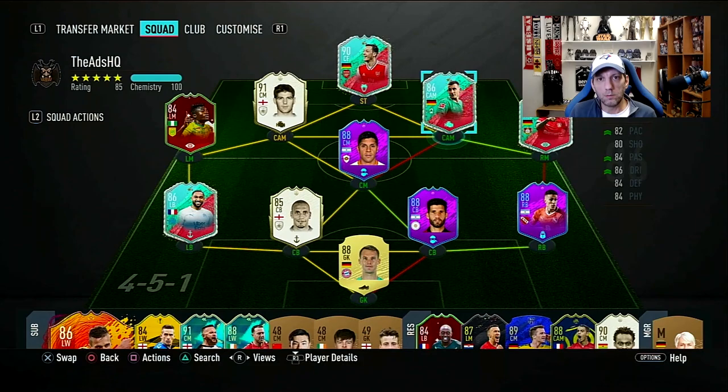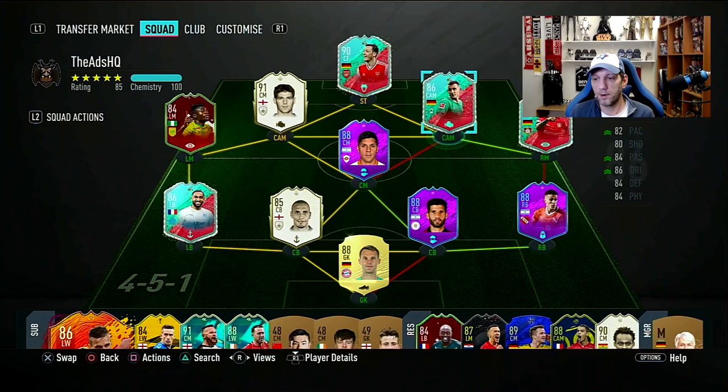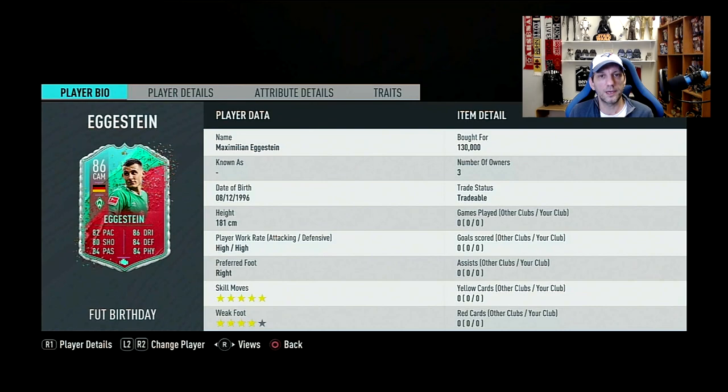Hello and welcome to another player review. We already looked at one of the most expensive players from this Team 2 — Di Maria — and now we'll go to what is probably the cheapest player in this Team 2, which is Maximilian Eggstein. He's currently priced around 130K, but I believe his price is going to fall well below the 100K mark very soon, probably to around 80 to 90K.